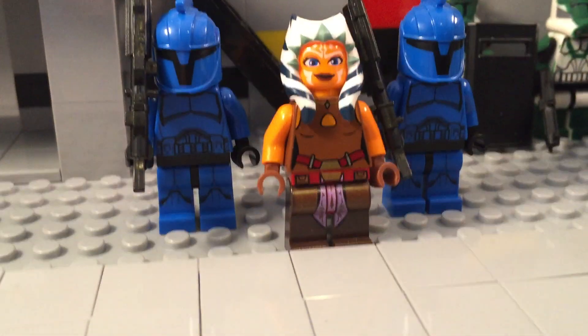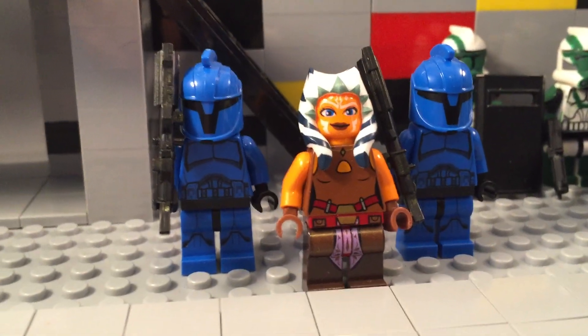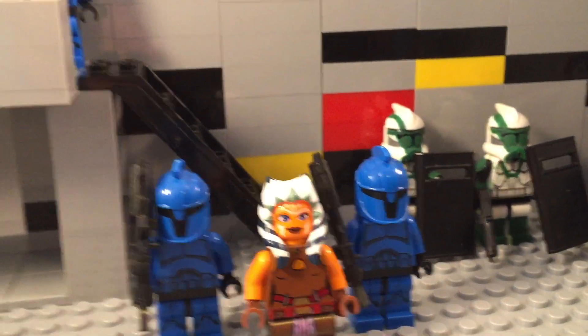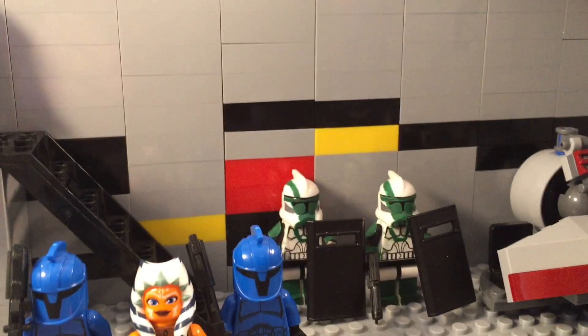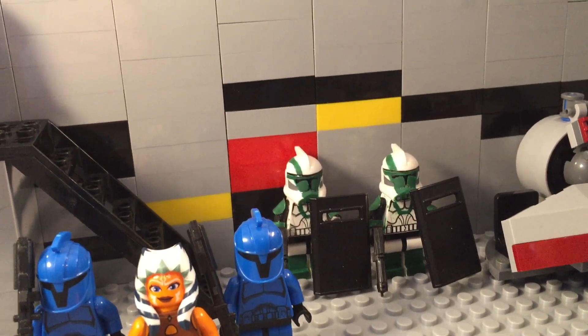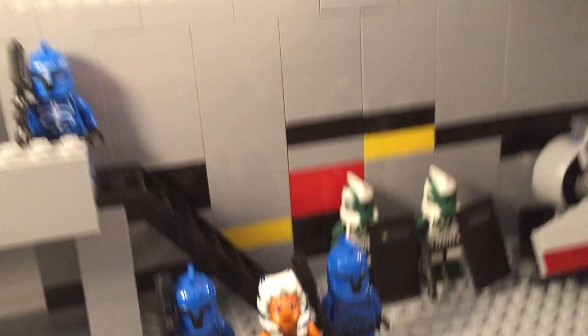So there's Ahsoka — that's from the Embarra set. She's got two commandos with her — er, not commandos, I can't remember — Senate guards.